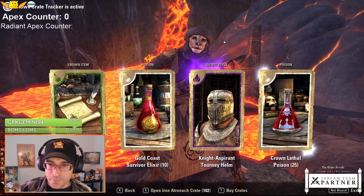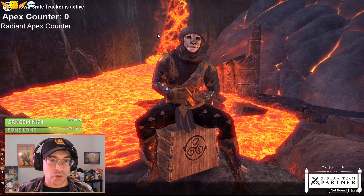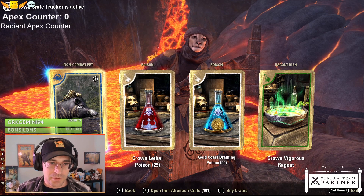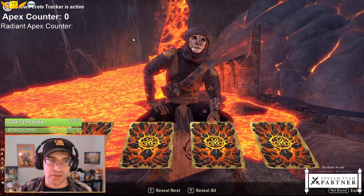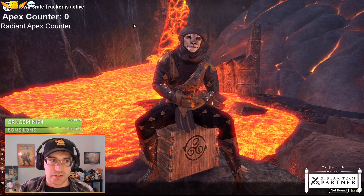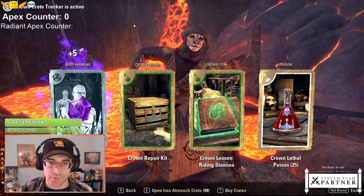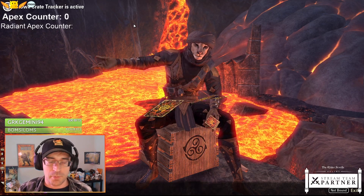I have my own thoughts about crates and their value. They also added new Seals of Endeavor along with these crates, so if you are doing daily and weekly mini quests, then you can eventually get enough seals to get these outright without having to buy crates. That's a new system they added. Prices on the seals indicate you have to do them for a very long time - weeks, months - to be able to afford much of anything that way. So it's an option, but maybe we'll talk about that more at the end.